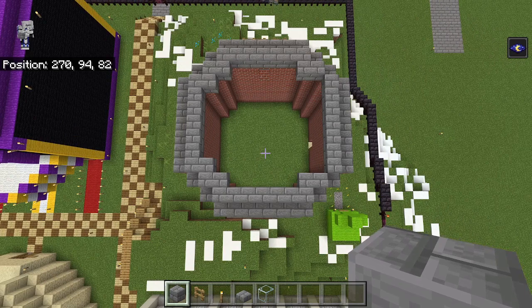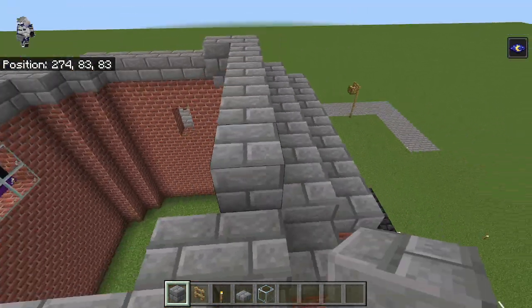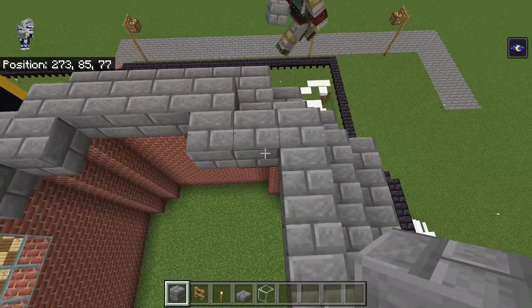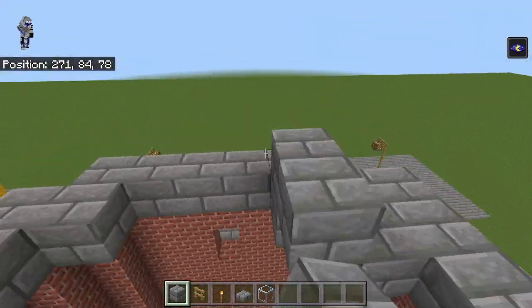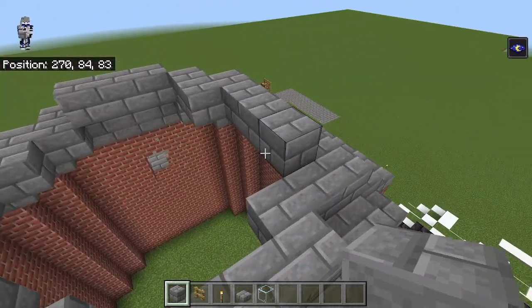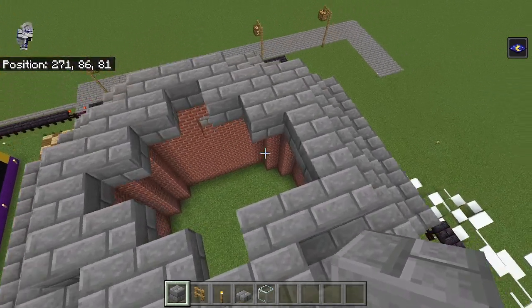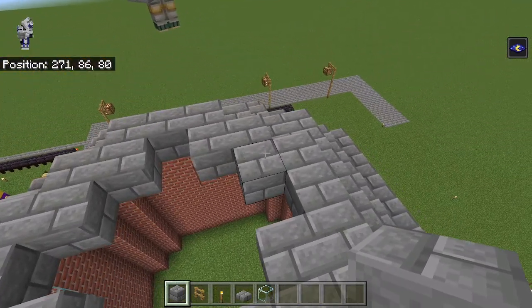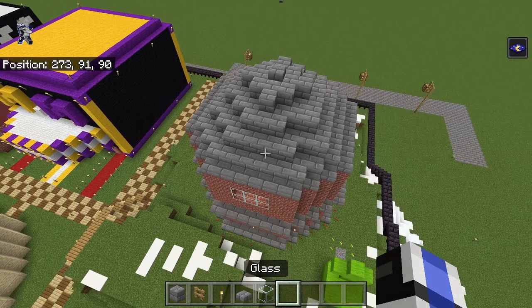We're gonna go up a layer with our stone brick and just outline the last layer — you want all the blocks touching, and there's gonna be one extra block right here. It's a really old build. We do the same thing again, going around with stone brick, and there's another extra block that goes right here. Now it's all symmetrical. We fill this layer in like a star shape, then one slab on top, and there is our roof.